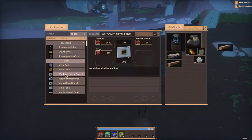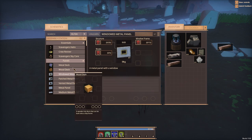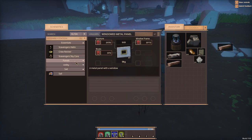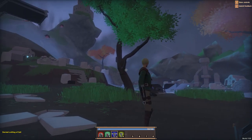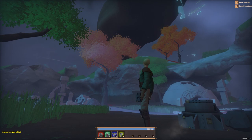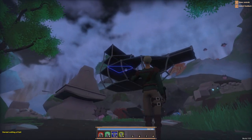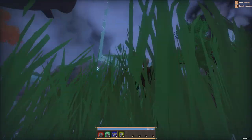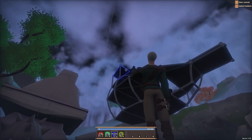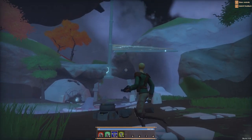Let's get something else. Wood deck, panels, utility, small storage, sail - probably need a sail. So we'll get a sail going. Sail craft. Should we put this on the very top or in the center? Probably doesn't matter.